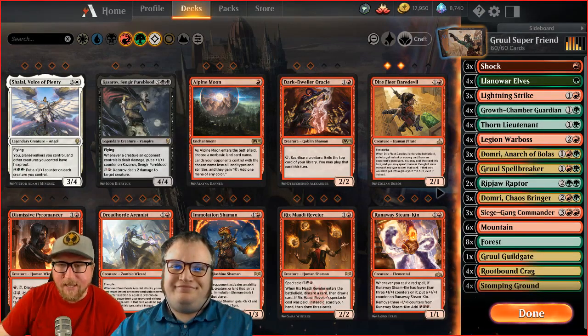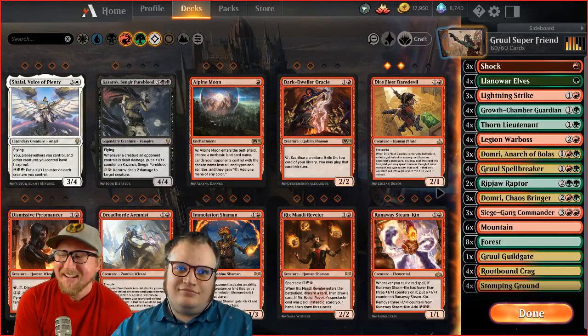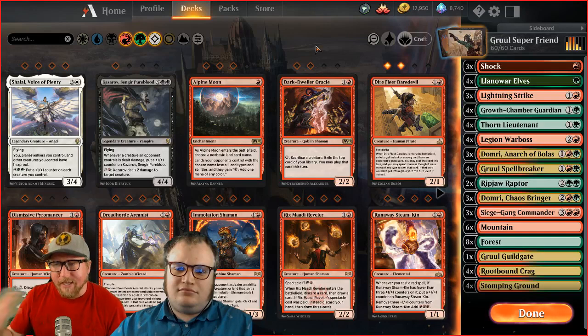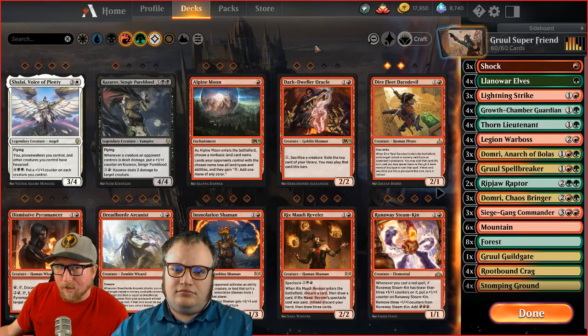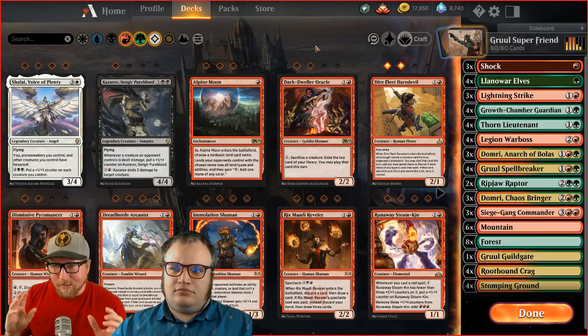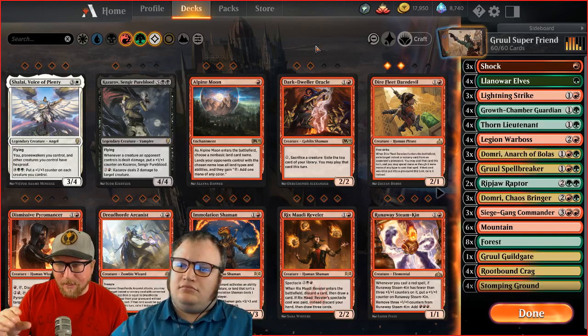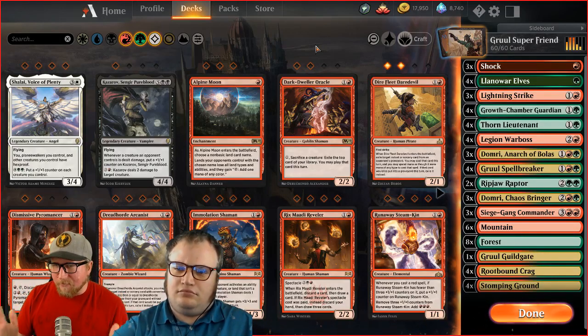Welcome everybody to Dills and Layne Dude Deck Techs. Today we're going to be talking about Gruul Super Friends. This is a deck I recently came across because I played against it. I always liked the red-green combination — here's some minions, and you also have some removal to back it up. I can kill your minions, and then my minions get to hit your face. It's a very straightforward way to play Magic.